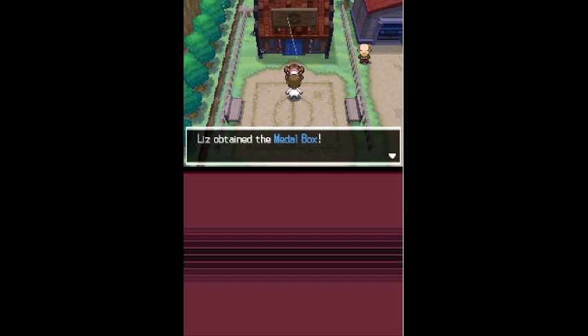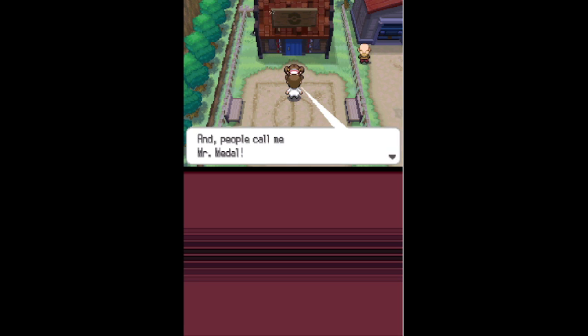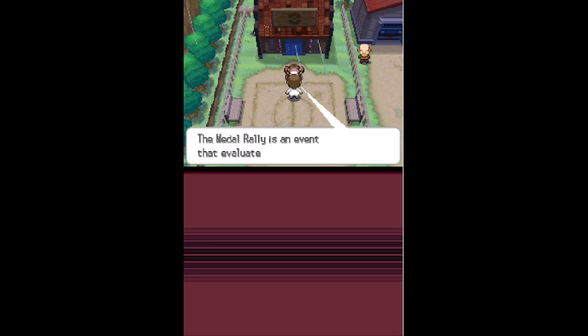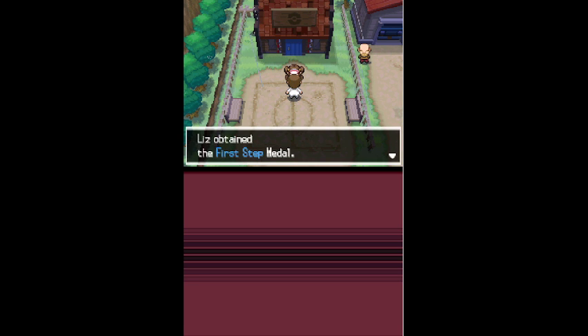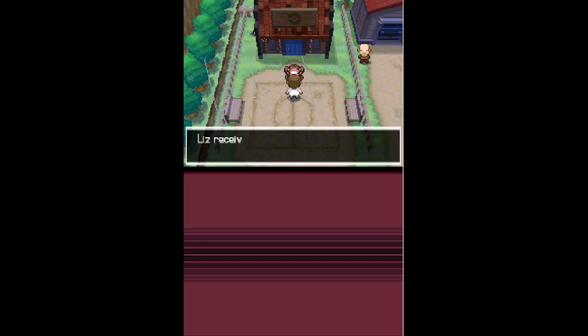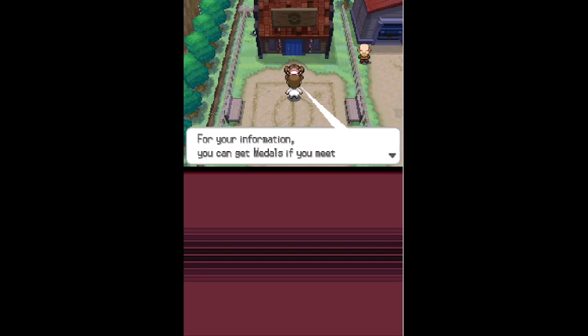Someone outside is waiting - 'Nice to meet you, just take this.' I got a metal box! People call him Mr. Metal. He explains the Metal Rally - an event that evaluates various trainer activities. In commemoration of my participation, he gives me the first step metal plus four hint metals. You can get metals by meeting their conditions and visiting a Pokemon Center. First, use the metal box and check inside.